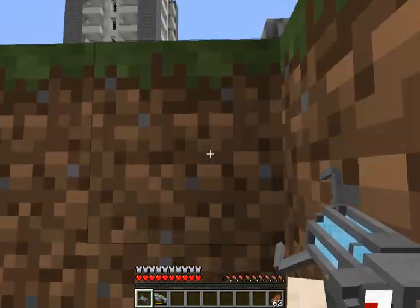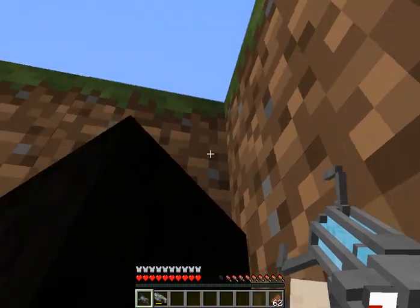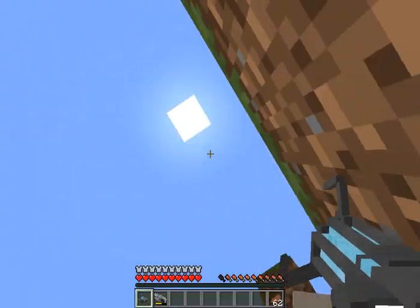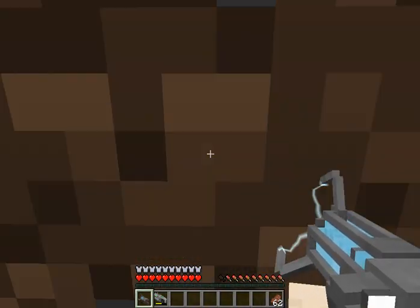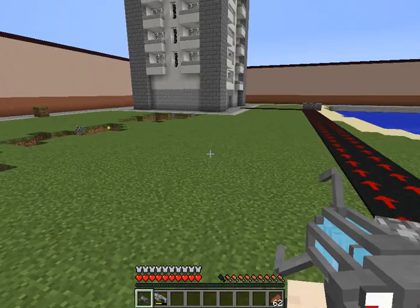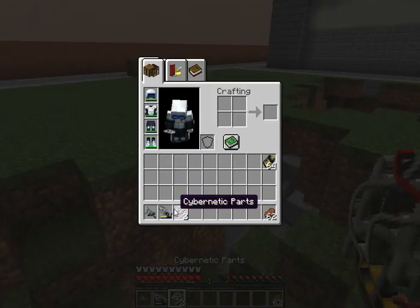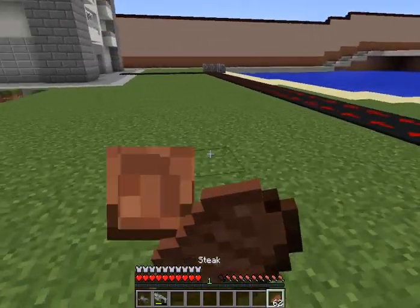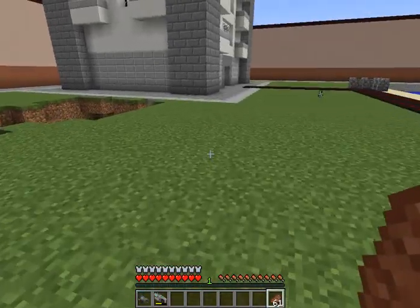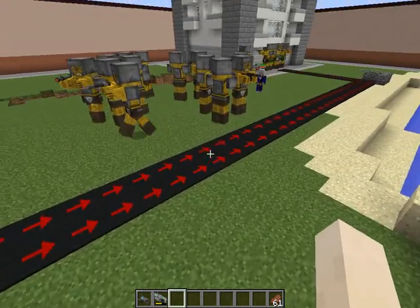That's really cool. What if we shoot Edward with a guided missile launcher? Interesting. We also have advanced mining charges from the Tech Guns mod — these are actually really cool because you can detonate them manually. I like them.